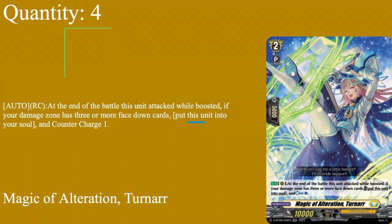For grade twos, first we run four copies of Magic of Alteration Tunar - grade two, 5k shield, 10k base. Auto rear guard at end of battle it attacked while not boosted: if your damage is three or more face-down cards, put her to soul and counter charge one. Solarian may not rack up counter blasts that fast, but one of the deck's grade threes does. Being able to get soul for Solarian while also refreshing counter blasts is great. You can pull off her skill and the other counter charging grade two at once, so four of Tunar.